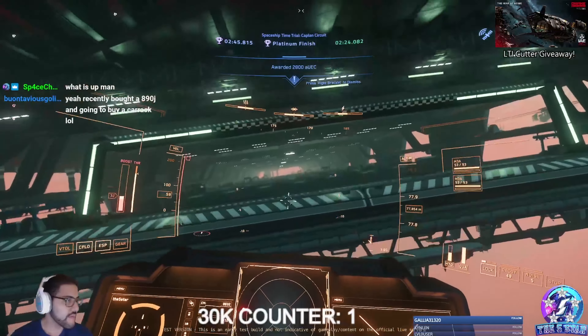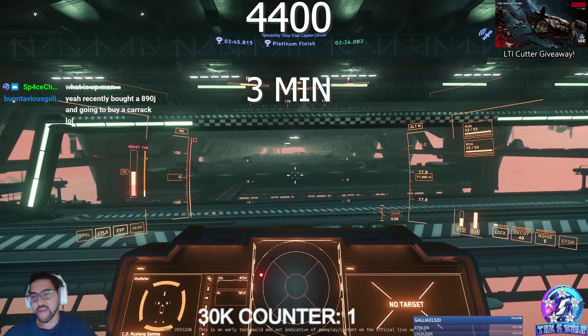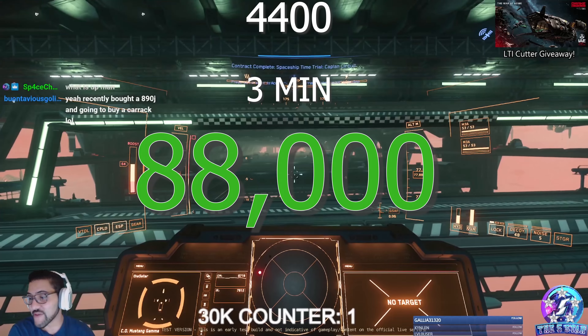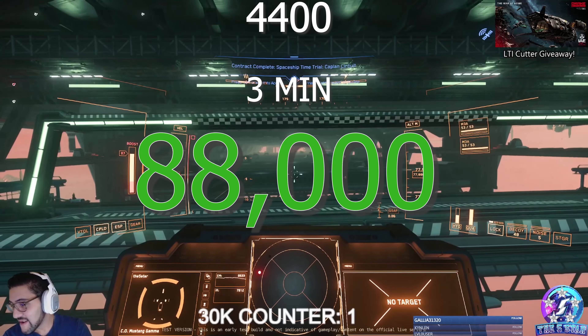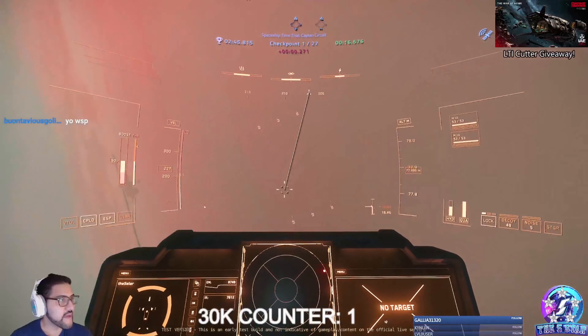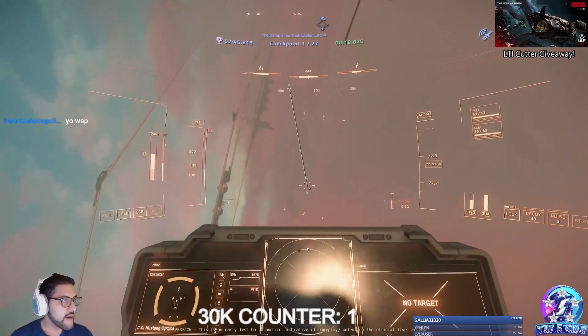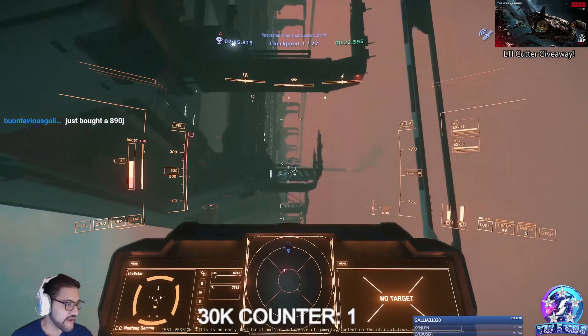Starting off, let's take a look at these tracks and where they are. There's the Lorville outskirts on Hurston, the Skyscraper on ArcCorp, Miner's Lament near Grimhex, Kaplan's Stadium on Orison, Yadar Valley on Daymar, the Icebreaker on Euterpe, and of course the Classic Snake Pit over on Cleo.